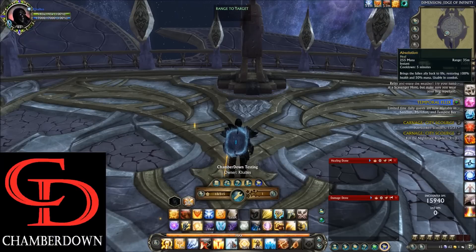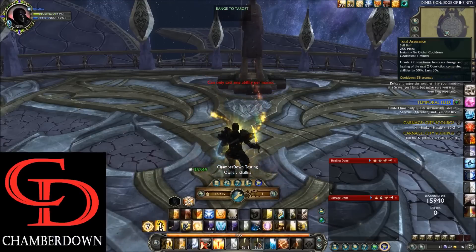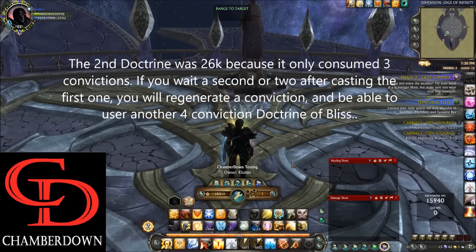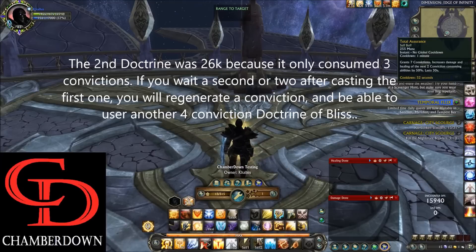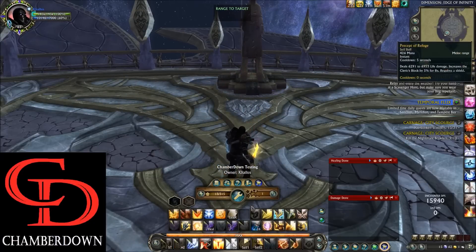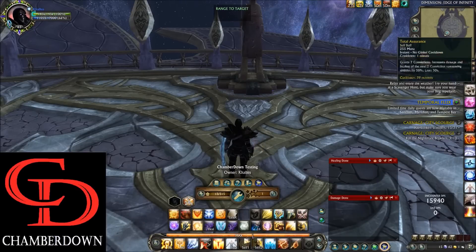I'll show you what that looks like — I'll unequip and re-equip my gear to get a hit point deficit, so we're at 50% health. We'll skip the first two hits, pretend we have no convictions, go Resplendent Embrace, then Total Assurance and fire Doctrine of Bliss. As you can see, we healed for 35k and 26k there — just over 60k total. That's the second phase using Total Assurance. If you went through the first phase with Resplendent Embrace you'd hit for 24k and 24k again. These give you a strong active healing ability.